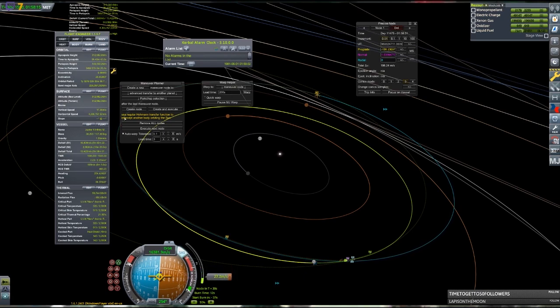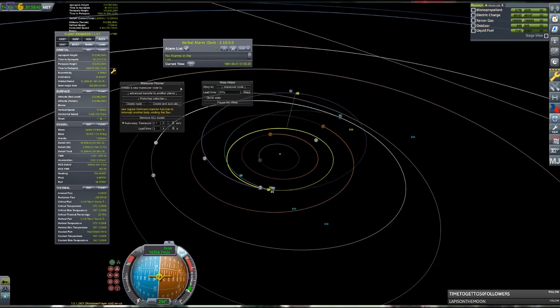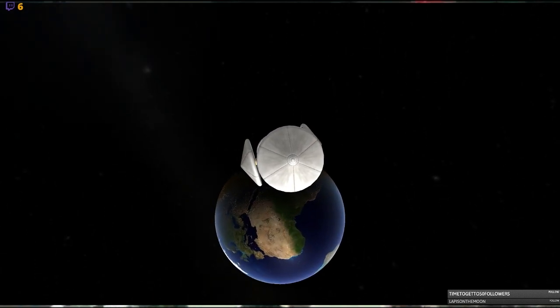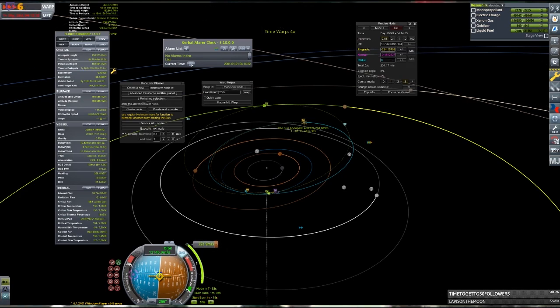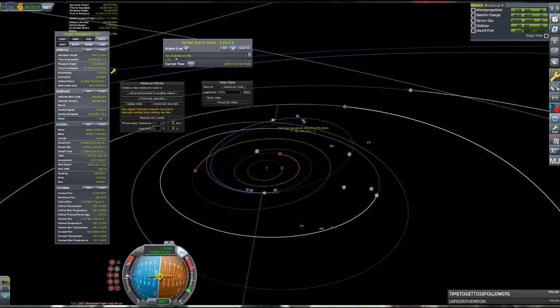The reason this is beneficial is that lowering the periapsis in this way is cheaper than just raising the apoapsis to that altitude by a significant margin, and at this point I was already getting a little worried about my delta-V budget. Originally I only wanted to do two assists off of the Earth, but that proved not to be enough, so after another deep space maneuver, we were approaching the Earth for a third time.